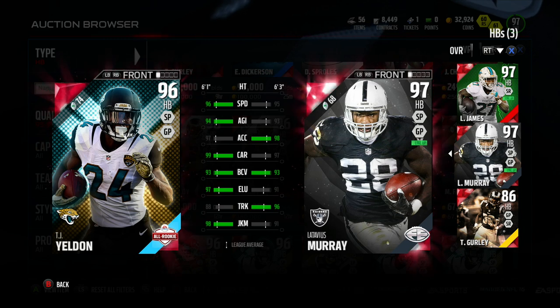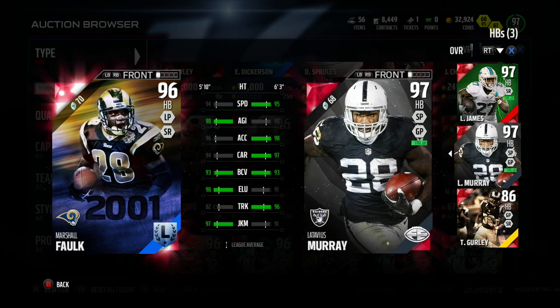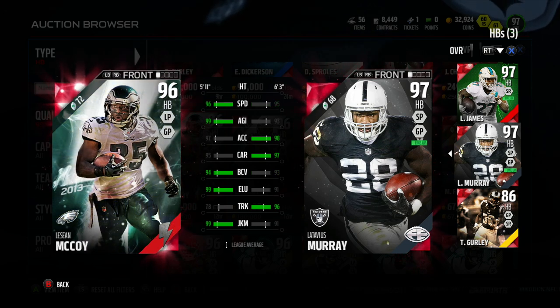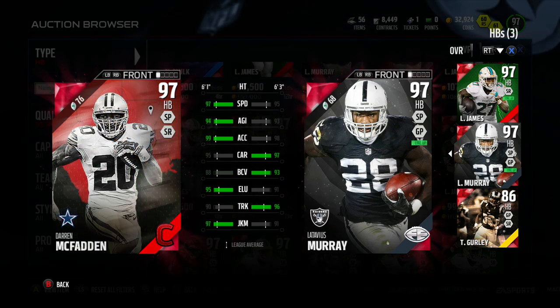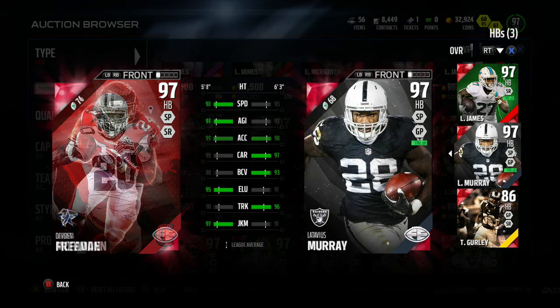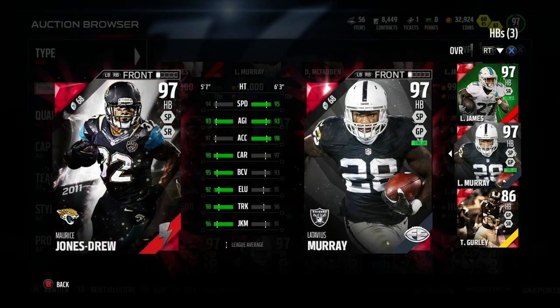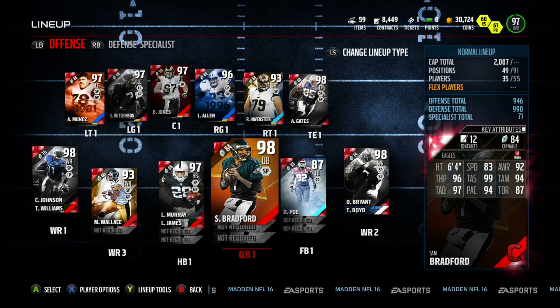When this card first came out I was excited for it because Latavius Murray cards have been high in demand — a lot of you guys have been requesting them — but none of the stats really stood out to me that much. I've had constant conversations with a lot of my peers, people I play MUT with whose opinion I respect, and we've noticed that traits and certain stats matter way more than others, but it always really matters what the card plays like on the field, which is the main reason why I focus so hard on these player reviews.